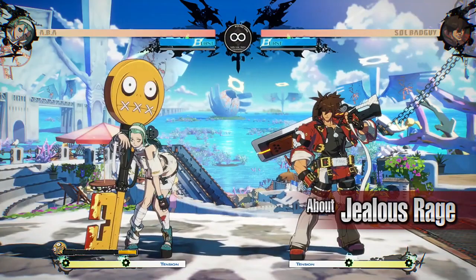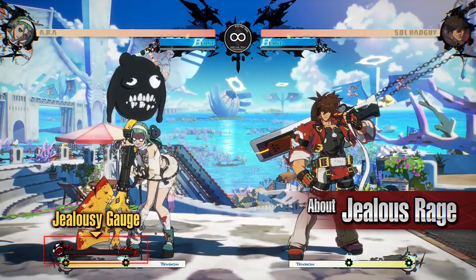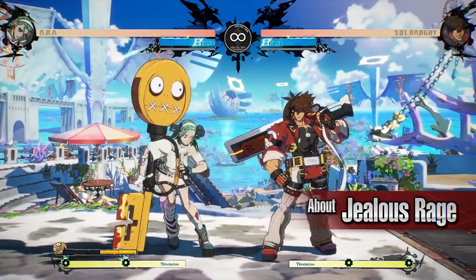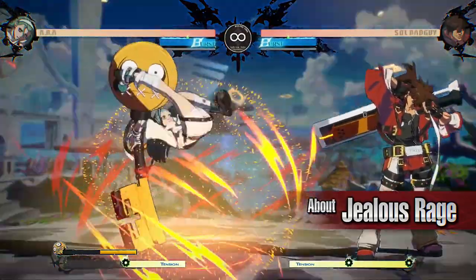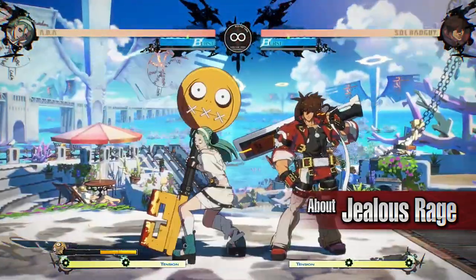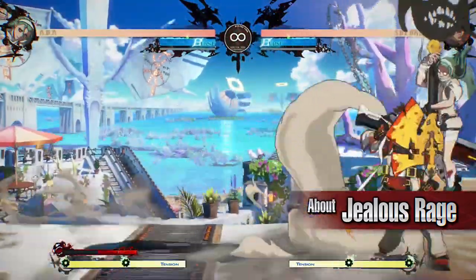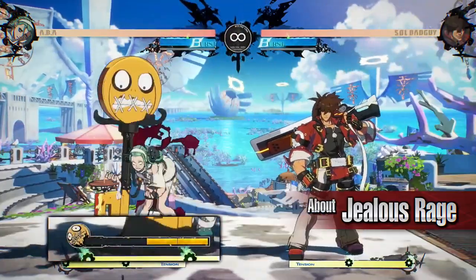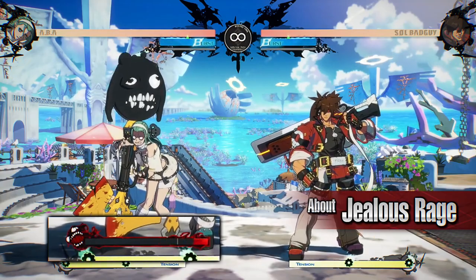Jealous Rage ABBA can switch modes via the following actions: using Changing and Swaying, hitting the opponent with Bonding and Dissolving, or hitting the opponent with The Law is Key, He is King. While in Jealous Rage, ABBA gains greatly improved movement and most of her normals, special moves, and overdrives have different properties. The Jealousy Gauge depletes over time while in Jealous Rage.